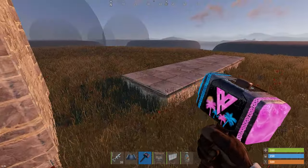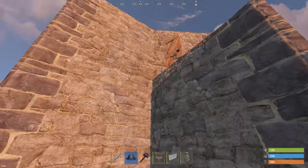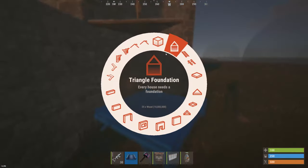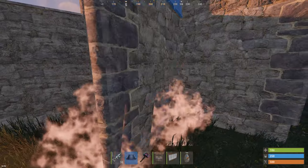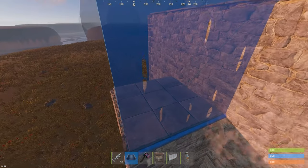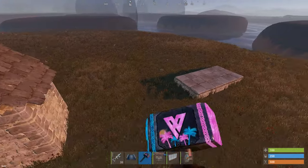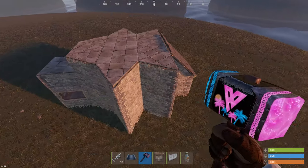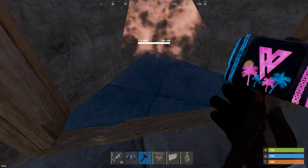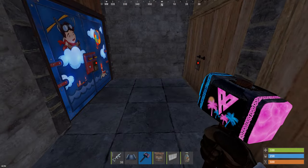To finish this off you can delete all these — you don't need any of this. Then just close all this in. You can add a roof, two walls, and there you go — you have your honeycomb and your bunker done. Whenever you want to, just come in here, close it up, and you can log off for the night and feel safe about all your loot.